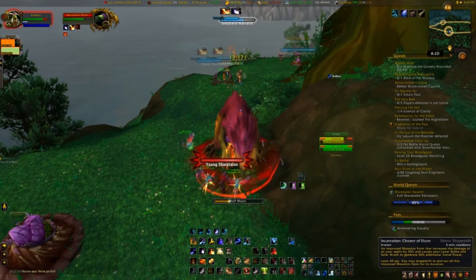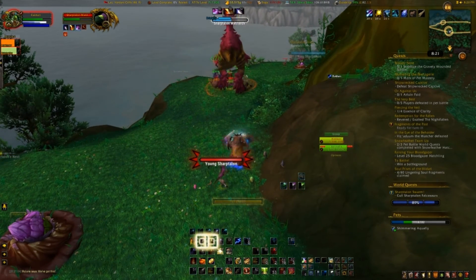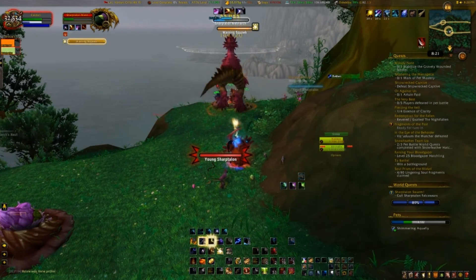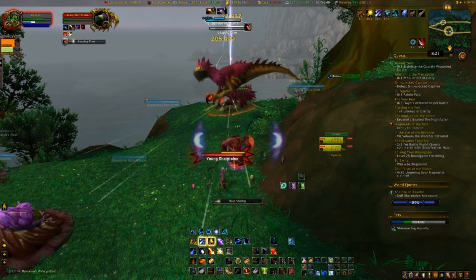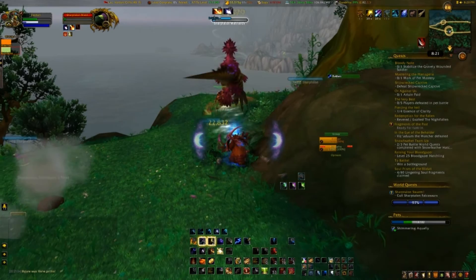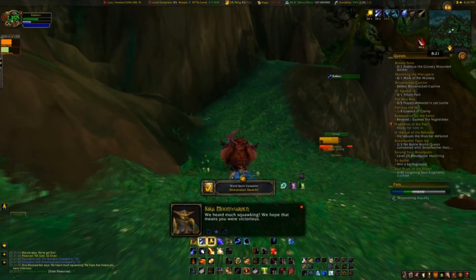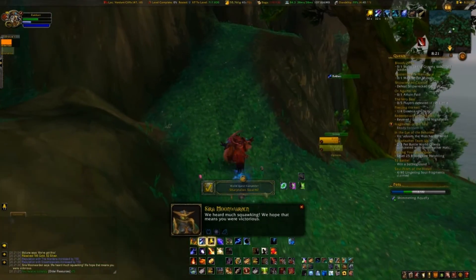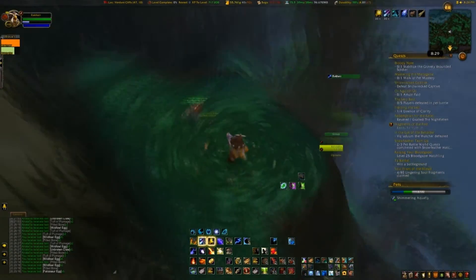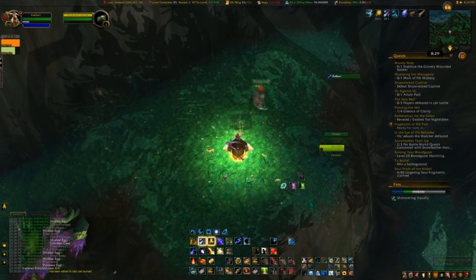After you've killed the Matriarch — and you need to have that food in your inventory prior to killing her — the Orphaned Raptor is going to show up a short ways away, typically just a couple of coordinates over to the side. As you can see here, the Matriarch was killed and I go off to the side and find this little raptor. He doesn't show up on the mini-map like a typical battle pet with the green paw — it's just a little NPC on the ground with a speech bubble where you can give him a piece of the food from your inventory.